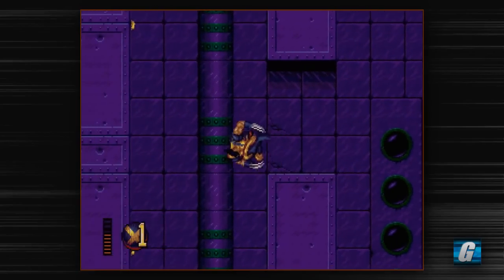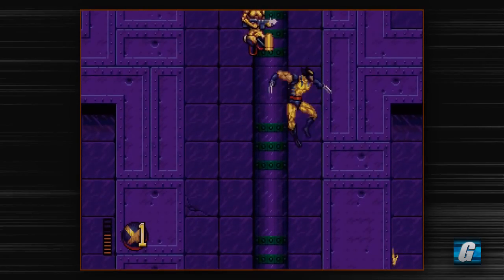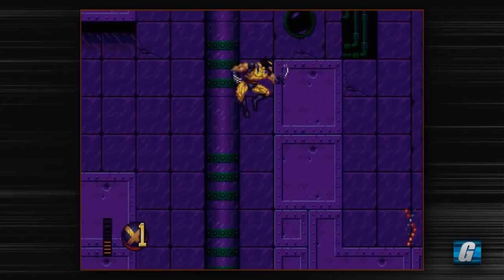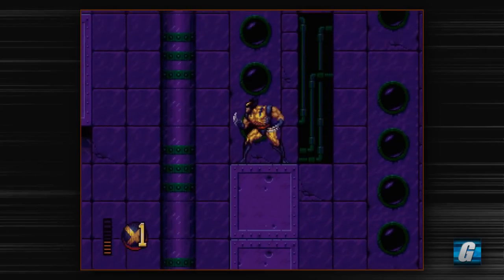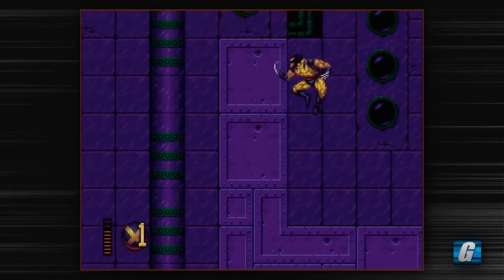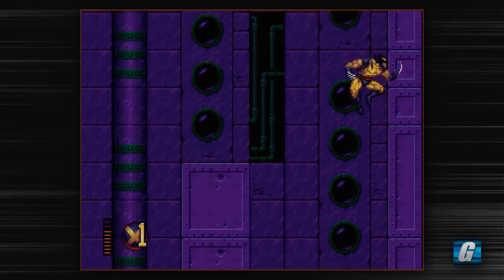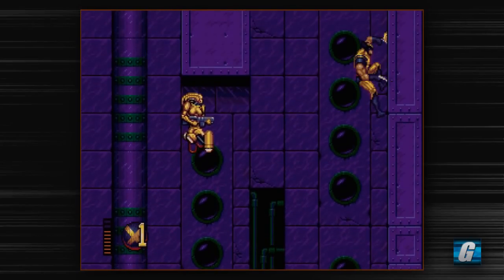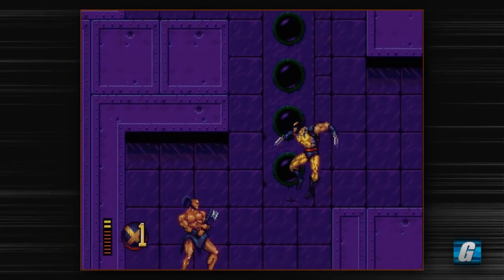This is a tricky section — the platforming in this game can be quite tricky as well. It's not like Castlevania where you can just sit on the edge — a little less than halfway off the edge and you just fall automatically. So it's not like you can sit with your far leg hanging like a pixel off the ledge. You've got to watch out for that when you're platforming. It's very easy to accidentally slip off a platform when you don't mean to.